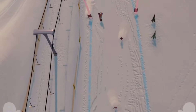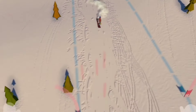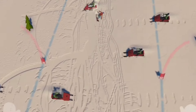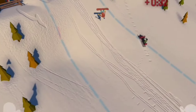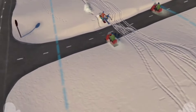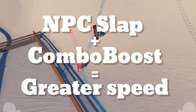As stupid as it might seem, slapping NPCs might be the easiest way to gain speed — but at the same time, it's not well known by beginners. All you have to do is get near enough to an NPC — a skier, a kid, an animal, or even snow bikes — and double tap on one of your poles, preferably on the NPC side. You'll have a better chance of slapping them. This trick can be combined with a combo boost for an even greater speed boost.